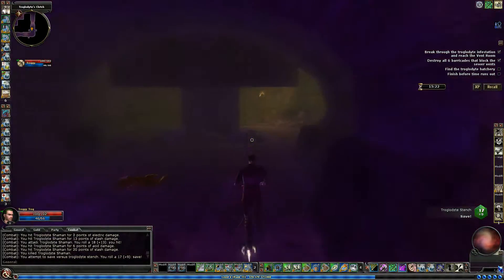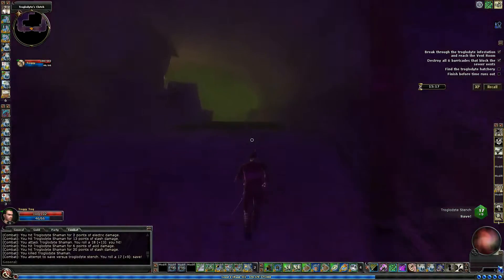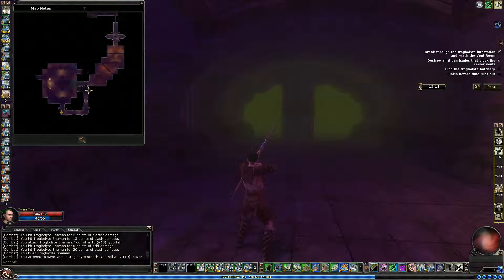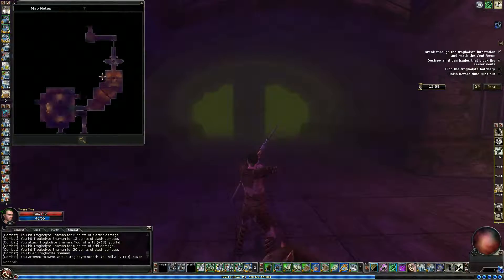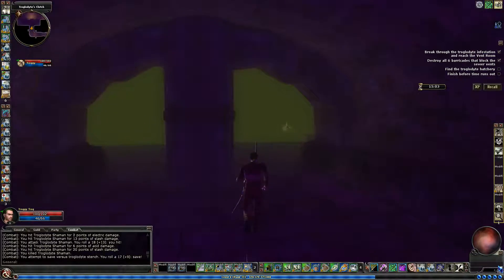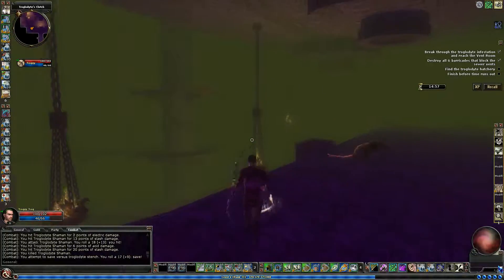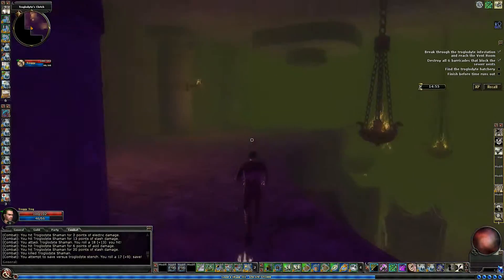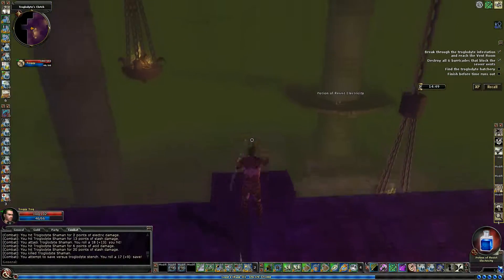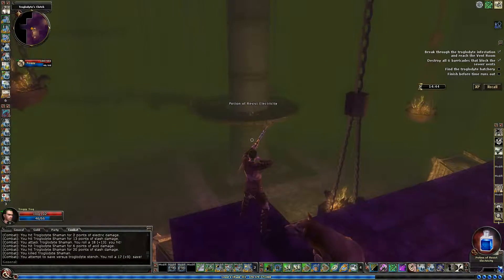We'll clear out to there and then go grab some things we missed, hit the shrine, and deal with the fight there. Let's move our map. There's an area here we haven't been and I think it all interconnects. I don't know if I'll be able to make that jump — I can maybe get the jump spell and then we'd have more of an angle, but we won't have haste.